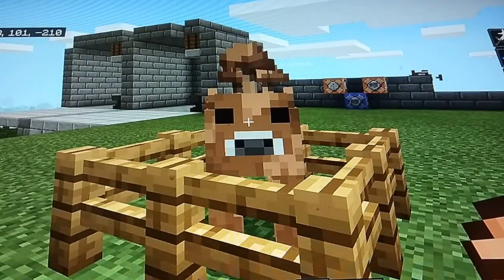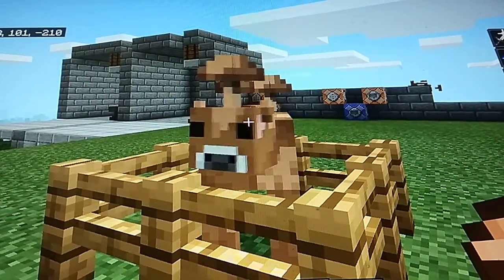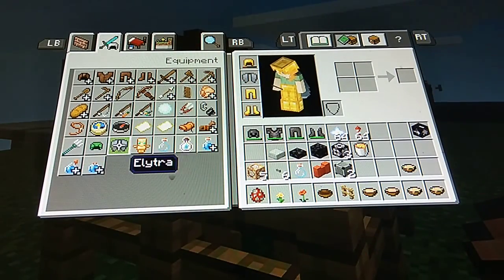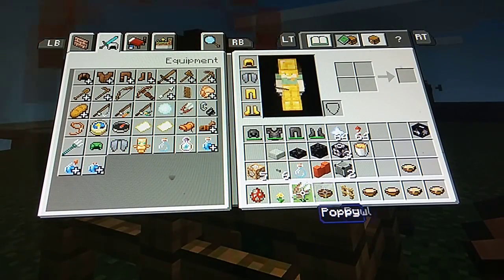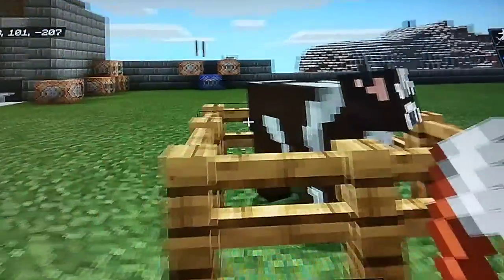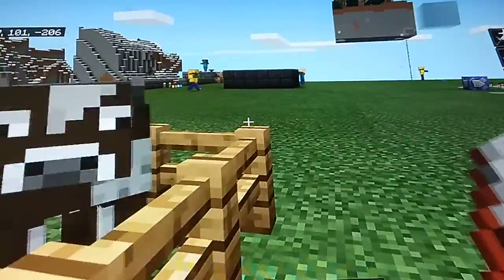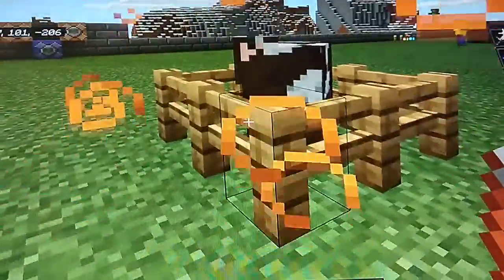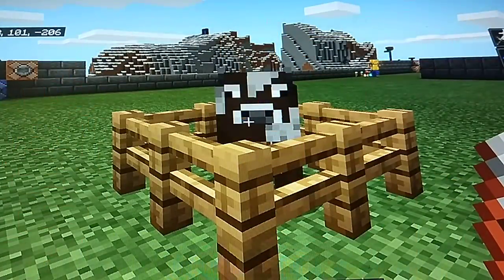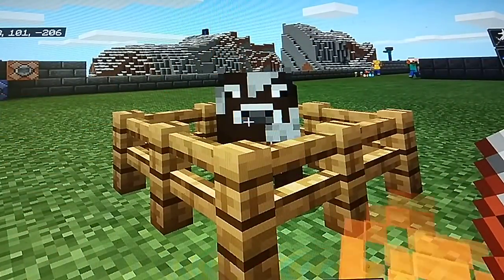If you do get one, they don't spawn naturally though. Also fun fact: if you shear them they turn into a normal cow and drop mushrooms, but that is a very big loss because brown mushroom cows are very useful — they can give you all the potion effects.